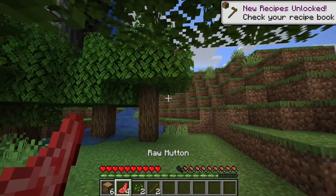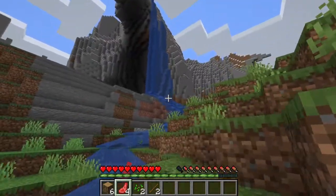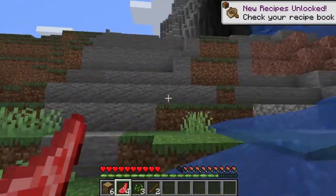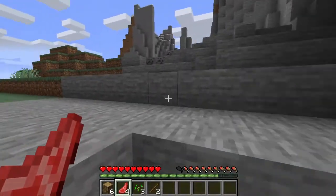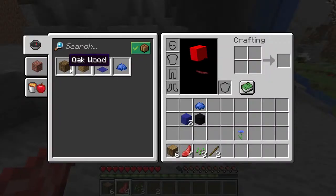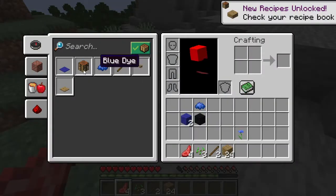Okay, so we've got some extra sticks, that's helpful. Now let's try to get up on that mountain because there's probably a bunch of coal up there. I can see some coal right there but that's going to be hard to reach. There we go — I knew there was going to be some more accessible coal.